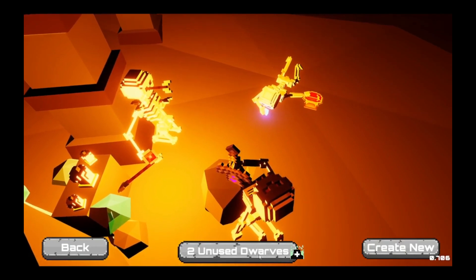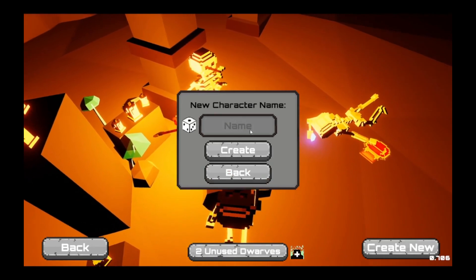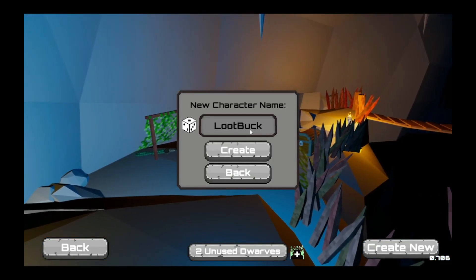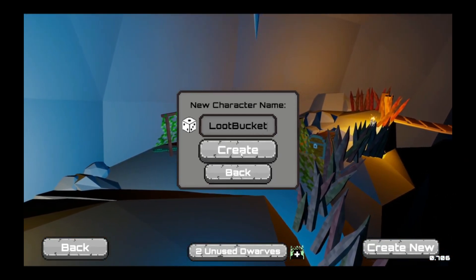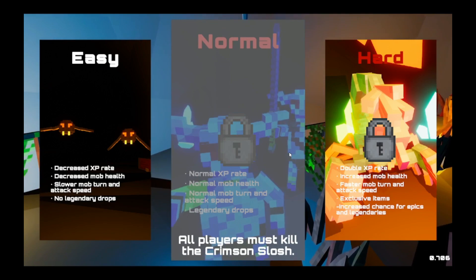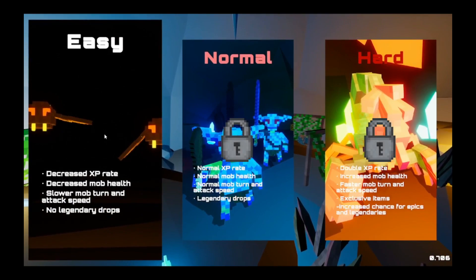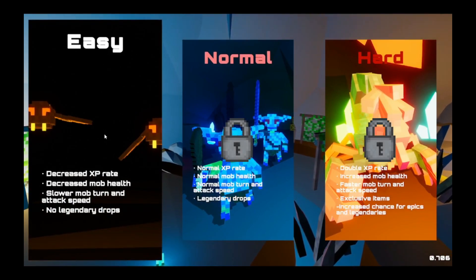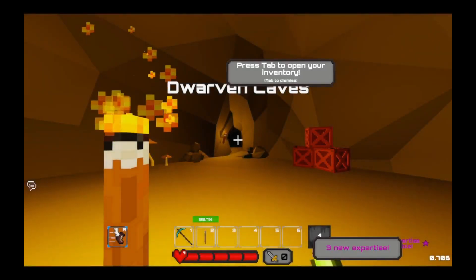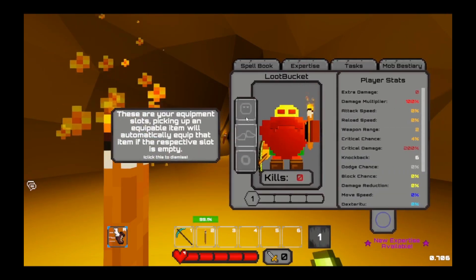To use unused dwarves, create new — we'll call them Loot Bucket. All players must kill the Crimson Slot, okay, you gotta defeat something for that. Decreased XP rate, decreased mob health, slower mob turn and attack speed, no legendaries. Okay, that sounds cool. Press Tab to open inventory — we've got our Loot Bucket here.